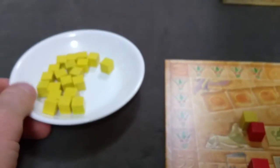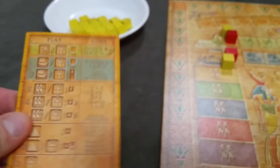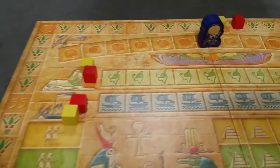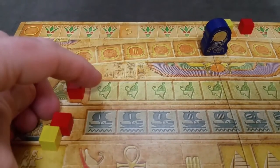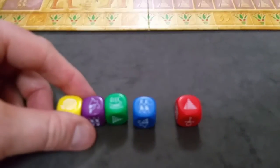Every player will get their supply of cubes along with a player aid that shows some of the scoring rules. Each player will also get a marker for the Pharaoh track and a marker for the Nile track. Then you'll lay out the dice in the center of the table to be shared by all players.